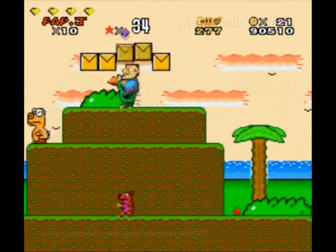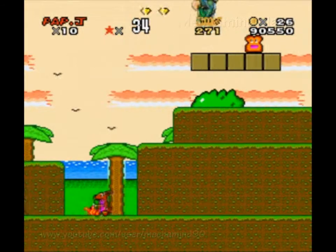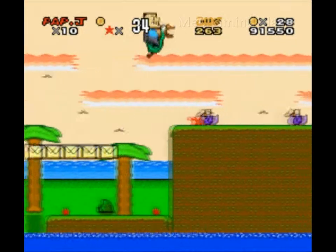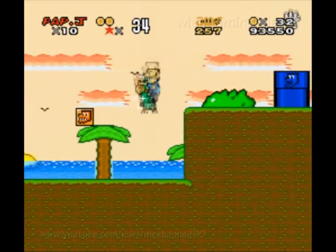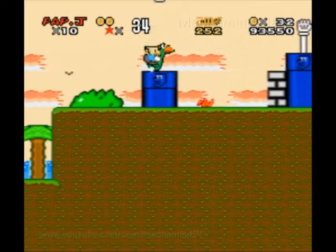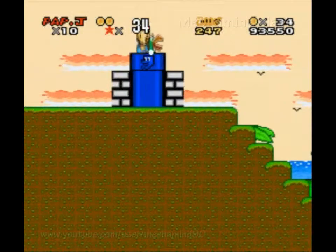So that's apparently supposed to be a 1-up mushroom — those purple... whatever those are. Purple peppers, maybe? And inside here, those roots apparently belong to cherries. There are five of these tokens in every level — the Yoshi coins. I get how they work. And instead of piranha plants, we have hands.